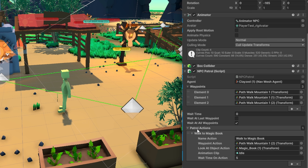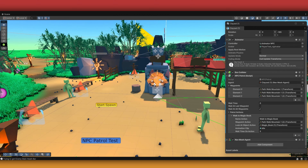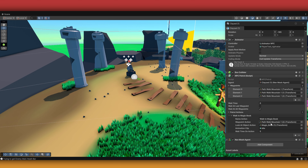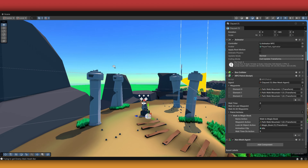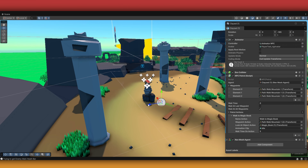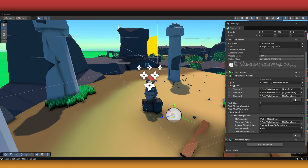I've been adding something called patrol action. So we can choose different waypoints — for example, you can see here Path 2 is close to this one, so it means the NPC will walk up there. Then I can add some animation clips. So when it goes up there and stays on that waypoint position, I can choose how long it stays and what kind of animation plays. Then I choose what object it's going to look at — for example, it's going to look at this book.